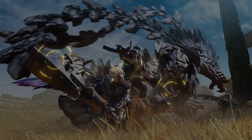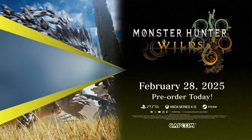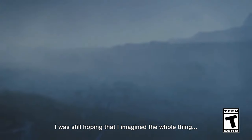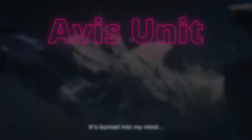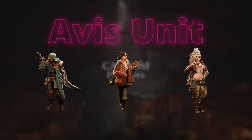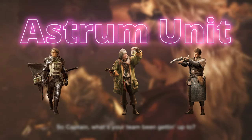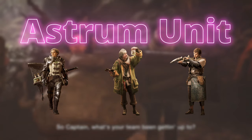Let's discuss some more stuff that wasn't shown in the trailer, which we got from either the Capcom press release or the official website. There are two units dispatched by the Research Commission. First is the Avis unit, which is comprised of you the hunter, your Palico, the handler Alma, and the smithy Gemma. Then there is the Astrum unit, made up of Olivia and her Palico — she can be summoned as a support hunter.